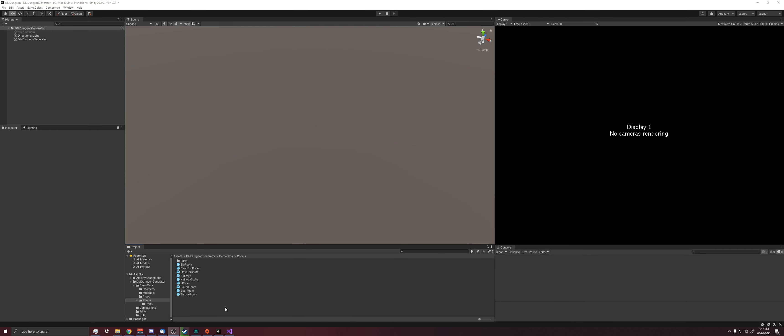I want to make a quick video showing how to set up a custom room for this dungeon generator, so it has the correct data and works nicely with the generator.